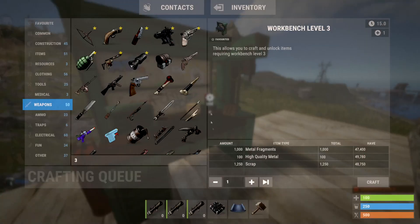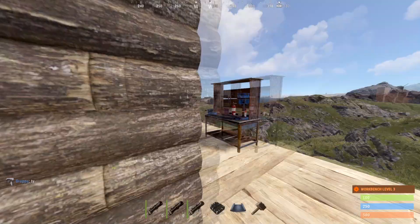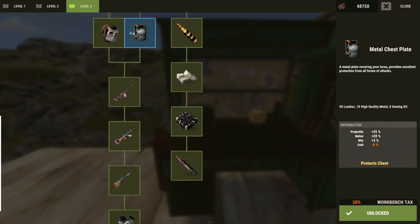What you're gonna do is get yourself a Tier 3 workbench, which is way easier said than done. You'll need 1000 metal fragments, 100 high quality metal, and 1250 scrap. Once you do that, get to the Tier 3 tech tree.